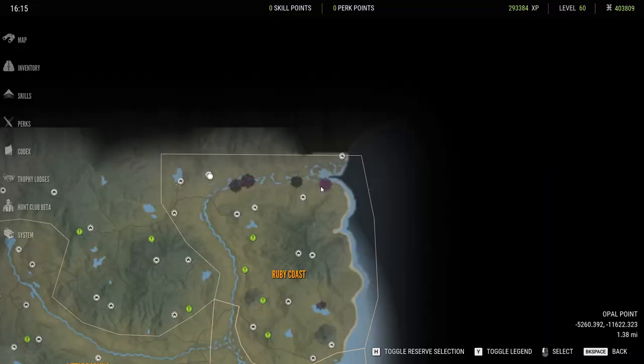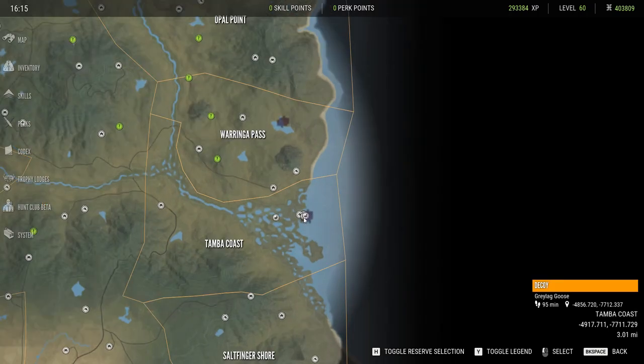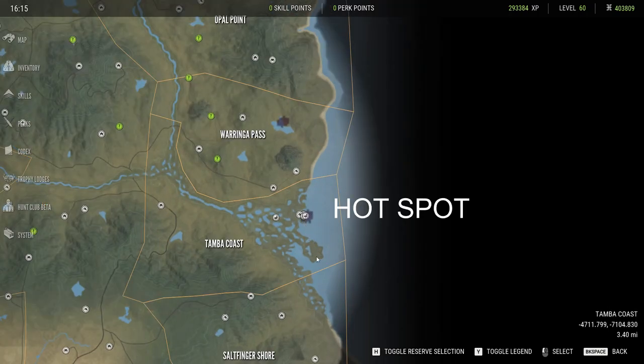The northern most sections of the map have a decent number of magpie geese along with a great number of crocodiles. In second locations to the south, the mangroves have probably a larger population of magpie geese.